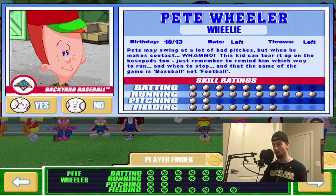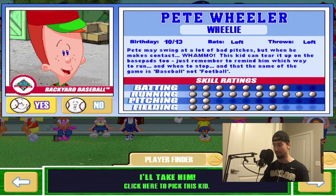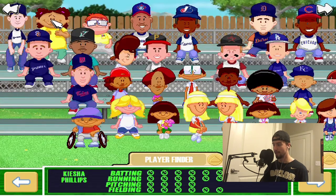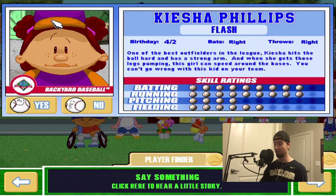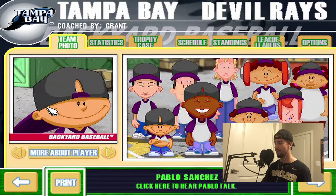For my second-to-last choice, we're going to have Pete Wheeler. Same idea as Ichiro, although he does have more power — this guy's an absolute animal with so much speed. And for my last player, we're going to add even more speed with Keisha Phillips. She's super fast, got really good power, and she's pretty good at fielding too. I think 6 out of 10 is a little underrated. The reason I'm adding her is because speed is broken in this game — some of the CPU auto-generated kids are really slow, so speed is absolutely essential.